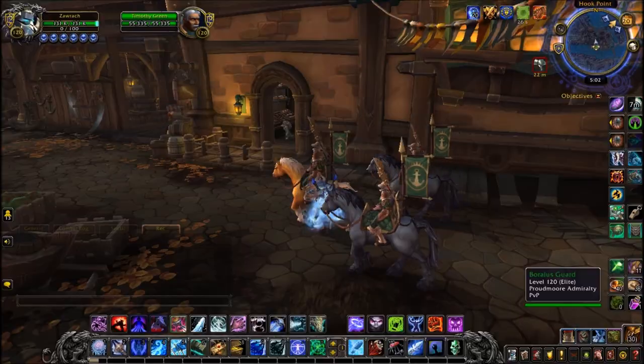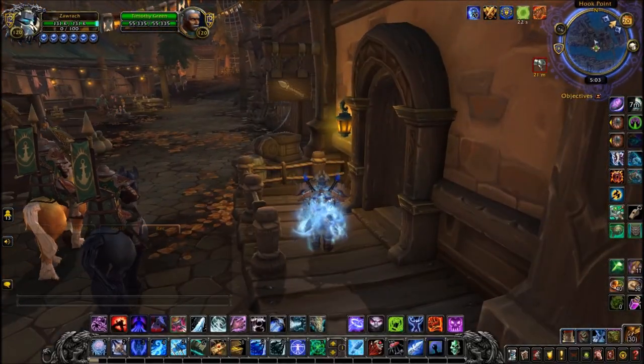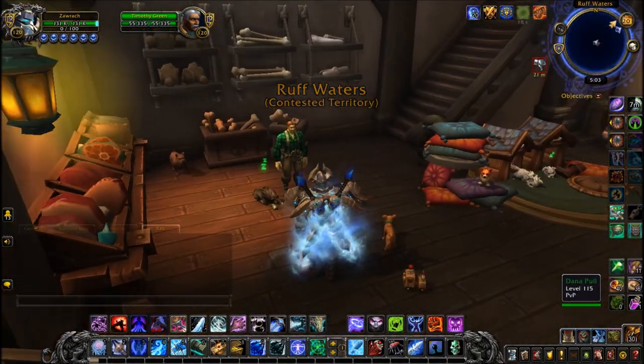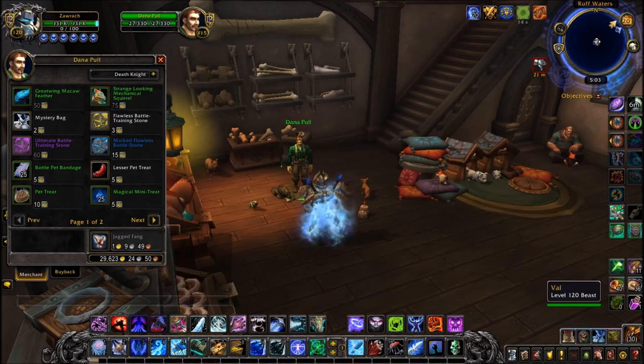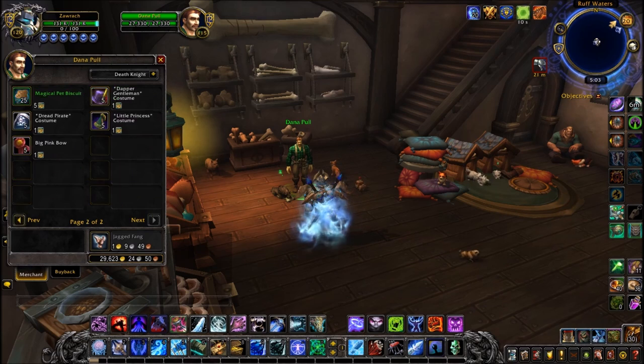You want to head to these coordinates and find this shop here called Rough Waters. Inside you will find an NPC called Darnapol, who will sell you basically all of the regular pet battle items — a lot of them are just carried over from Legion but with the new currency. Up top he sells a great macaw and a strange looking mechanical squirrel.